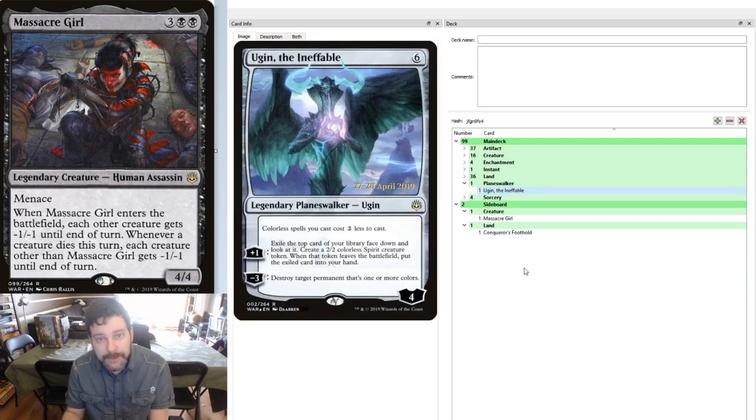Our one Planeswalker is Ugin the Ineffable. That reduction on colorless spells is what brings it to the dance. Also, the fact that it can destroy any target permanent that's one or more colors — including enchantments, something that Black is not very good at. And the plus ability: exile the top card of your library face down, get a 2/2 colorless Spirit creature token, and when that token leaves the battlefield for any reason, you get the exiled card.